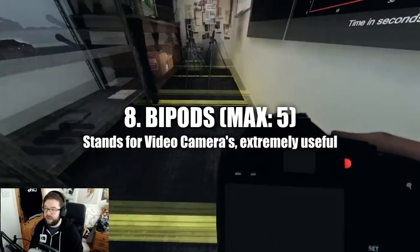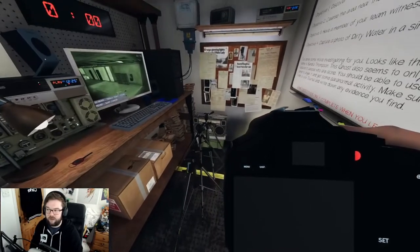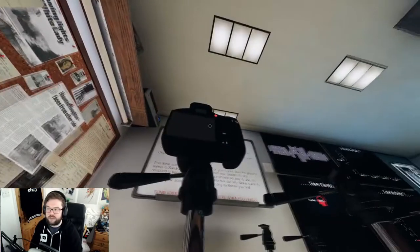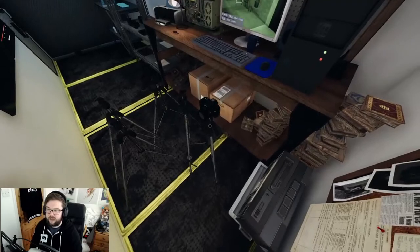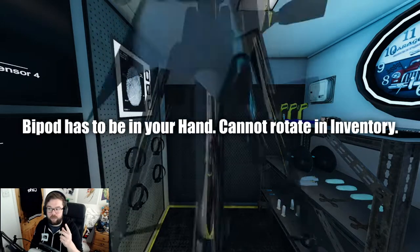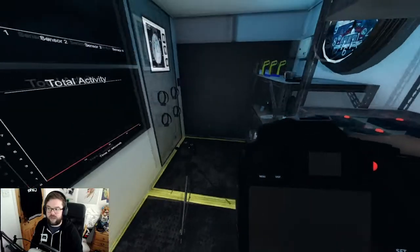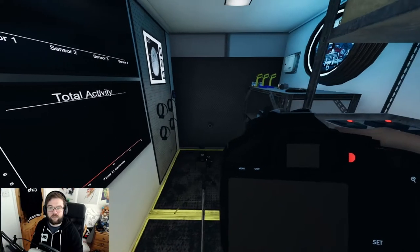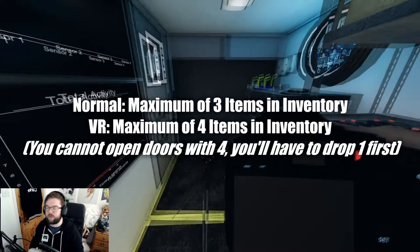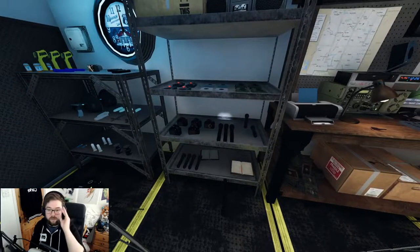Bipods let you place a camera on uneven surfaces. Press F to place the camera on top of the bipod, then pick it up by the neck to carry both together. If you're carrying the bipod, you're always carrying it - you can't switch it to your back. You can hold a maximum of three items; on VR you can hold four, but one hand is always needed for doors.